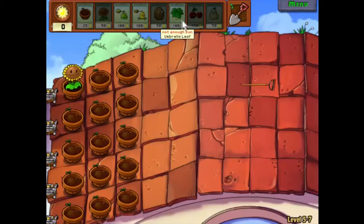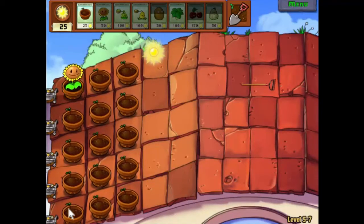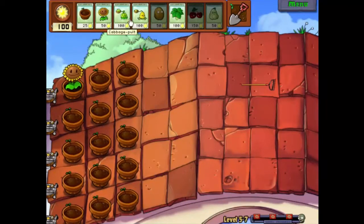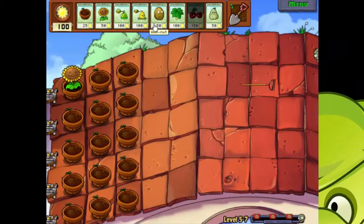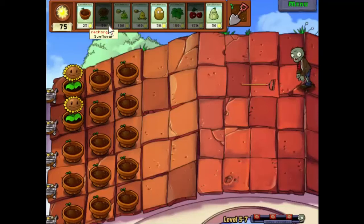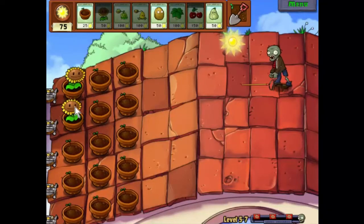What we're going to do here — the tactic for this one — is we're going to take these umbrella leaves and place two of them on the board: one here and one here. They will protect everything around them and that will defend the back three rows. The rest of it is going to be cabbage pots, kernel pots and walnuts. I've been too busy talking to actually play stuff — not the end of the world.